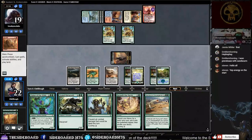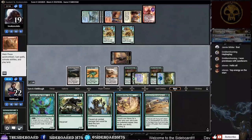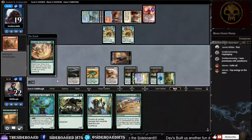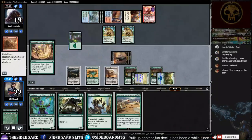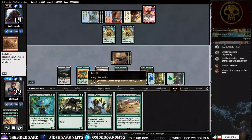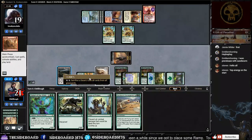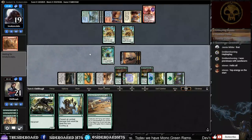We cast Beneath the Sands. I accidentally tapped into the Hashep Oasis — we're going to take a point of damage from it. I forgot Waker was double green. As of next turn we get to really start putting down some heat with Sandworm Convergence if we land that, especially if his last card is something like Glory Bringer.